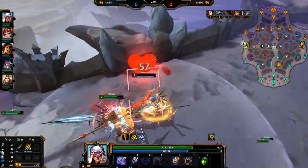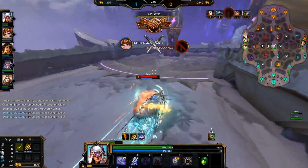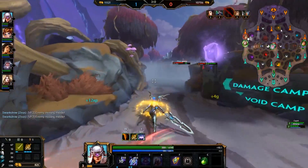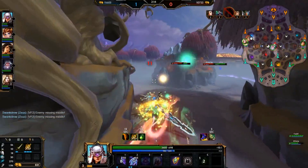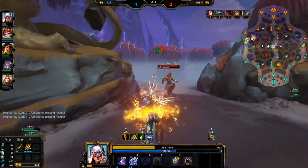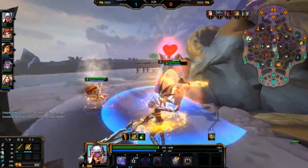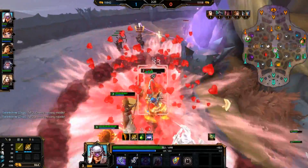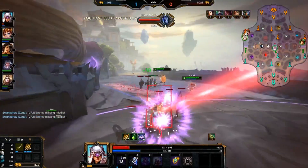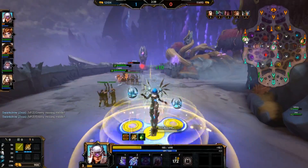Lastly, we have her ultimate, Divine Judgment. Nemesis chooses a single god, reducing their health, movement speed, and stealing a portion of their protections for a period of time. Her movement speed is also increased during that time. At max level, you steal 40% of their HP, 30% of their protections, 25% of their movement speed, and the target debuff duration is 5 seconds. It's an awesome ability. Now let's get into this gameplay.